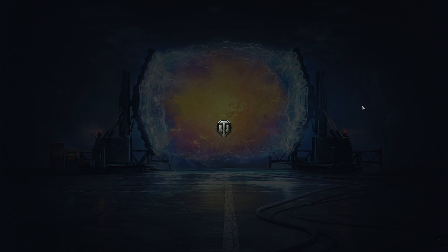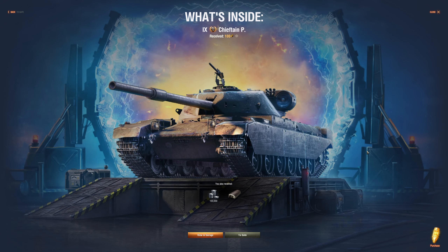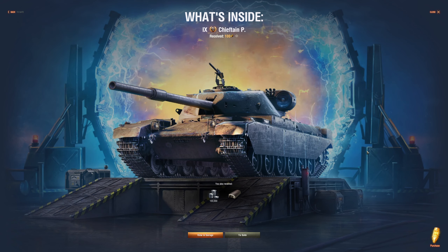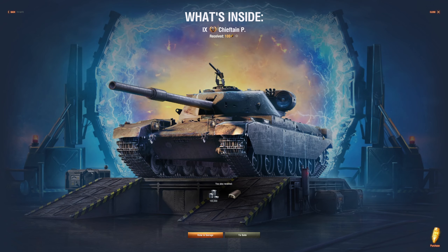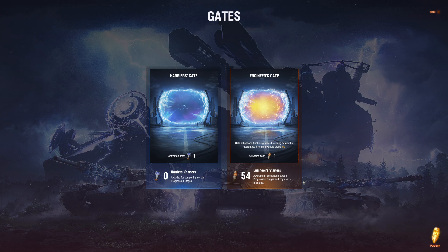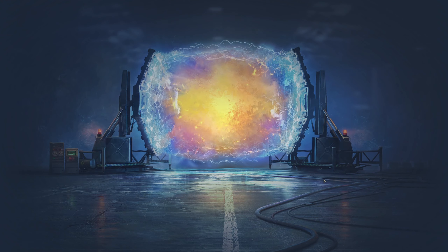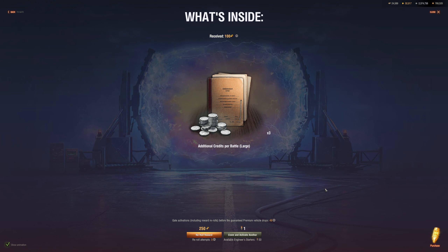If it's anything less than 100,000 credits or we get one of those booklets, we'll reroll and see. Oh look — this is my fourth or fifth roll and I already got the Chieftain Prototype! That's not bad. Yeah, let's continue. So on the fifth key I got a Chieftain Prototype.